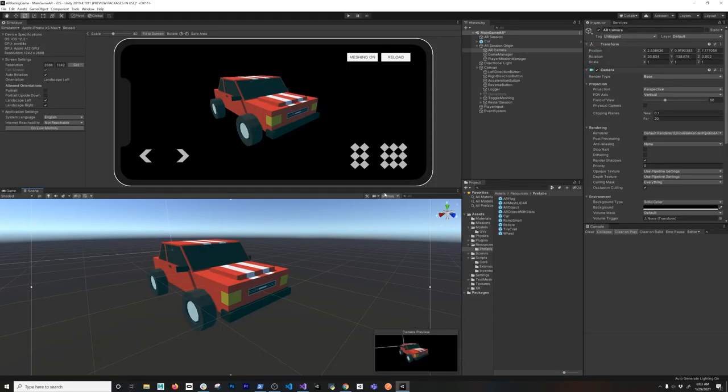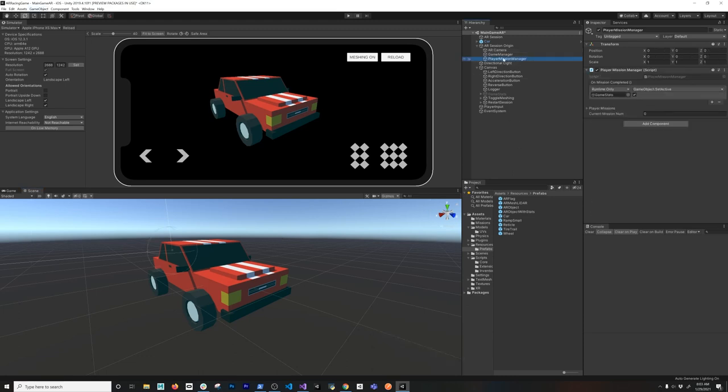So let's jump into Unity and start working on it. Let me show you the changes that I made to the game. This is the scene that I showed you in the previous video — it's the main game AR — and there were a couple of things that I added for this video, which is the player mission manager. This is the one that is responsible for finding out if the card has collected all the different spheres.